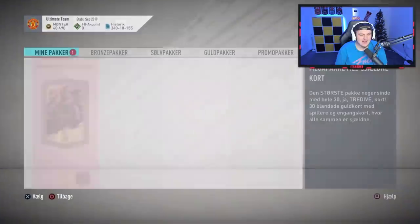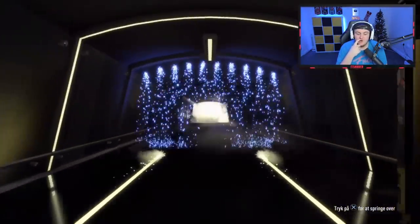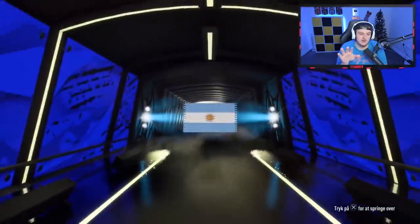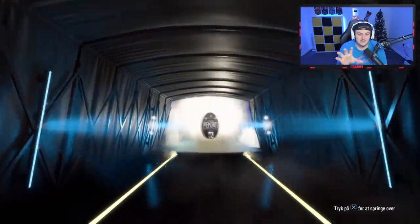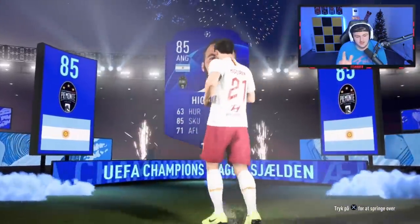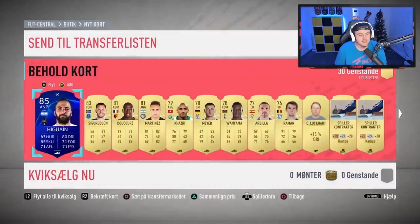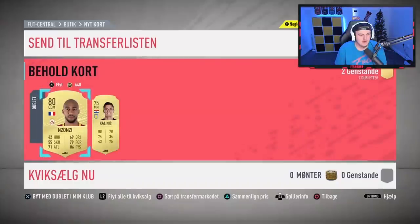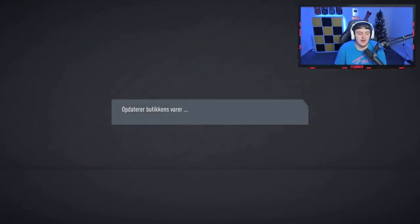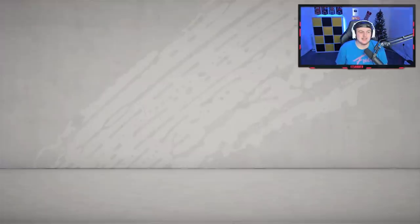I think Elite 3 this week is definitely the play. Second rare mega pack — can we amend it? Give us at least a board. We've got something — it's going to be a UCL. It could be a fake walkout though — it's going to be Argentinian. Yeah, it's a fake walkout — an 85-rated, so that's decent. It'll sell for a good amount of coins, like 12-13k at least. Sigurdsson in there as well, might sell for a little bit.